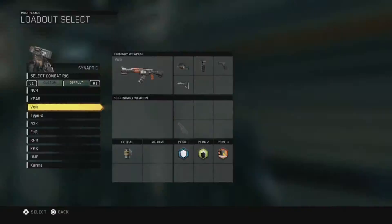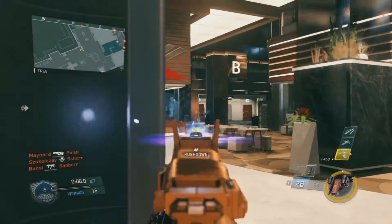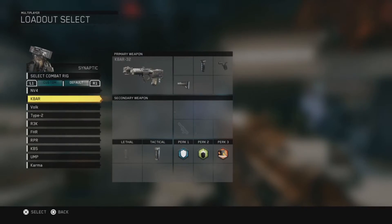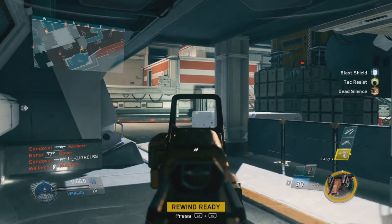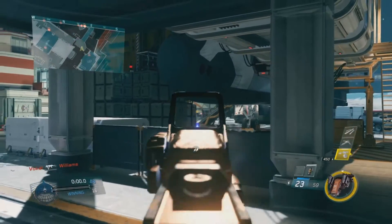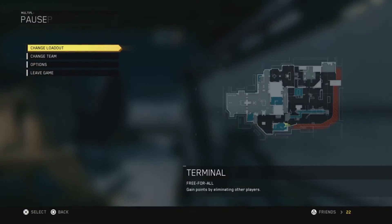Right here I'll show you with the Volk — the weapon sway doesn't sway that much at all. On the Volk I would suggest Elo over Reflex no matter what. The hit detection and just the feeling of the gun is a lot better. No weapon sway at all, very little weapon sway. And then with the R3K — look how much this gun sways. Using it at long range in the middle of gunfights will really hurt you. It is insane how much weapon sway there is, especially on a burst rifle with grip on it.